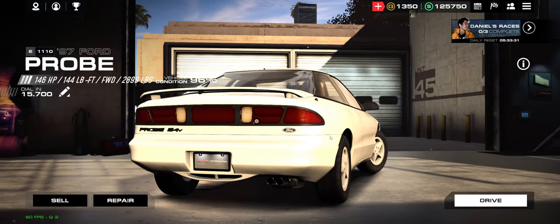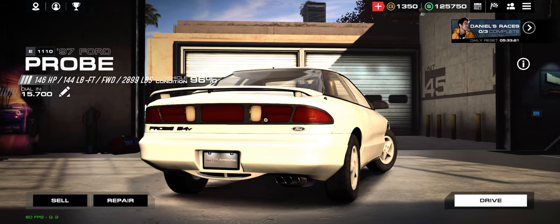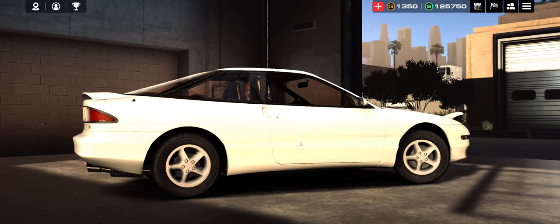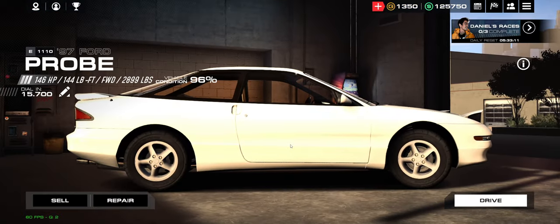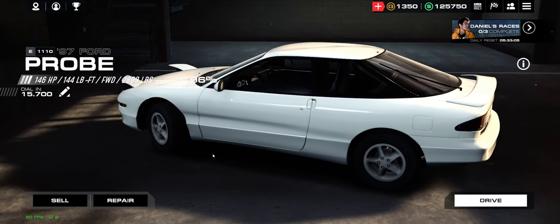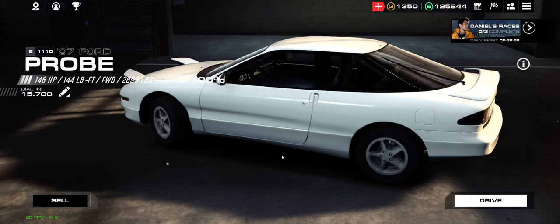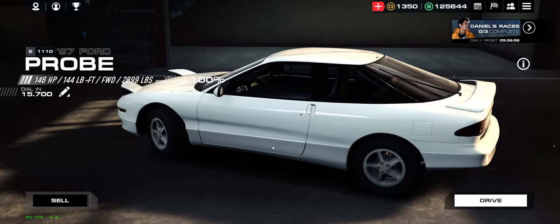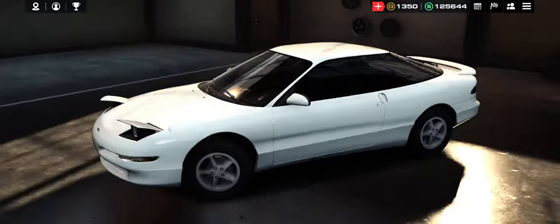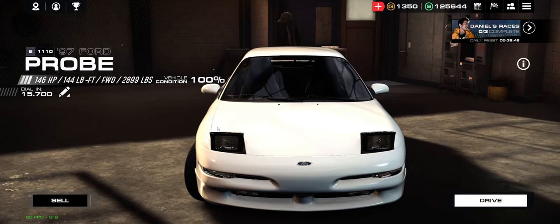Fun fact: this car has only ever been licensed in one other video game. It was in Road & Track's Need for Speed, before EA owned the franchise. The 1989 Ford Probe was a traffic vehicle in the very first Need for Speed game. That is the only video game this car has ever officially shown up in and been licensed, making Auto Legends only the second game to ever have this car licensed.